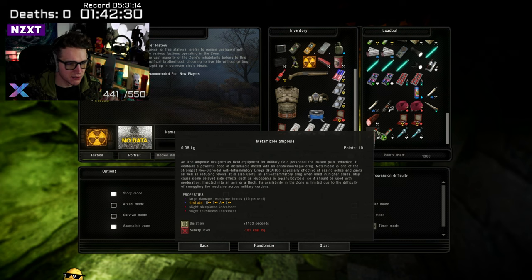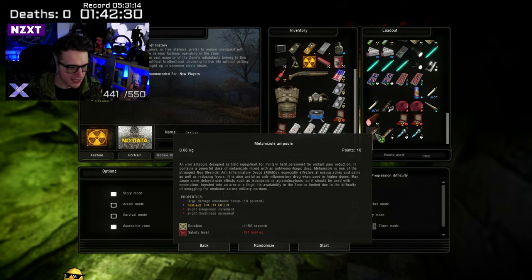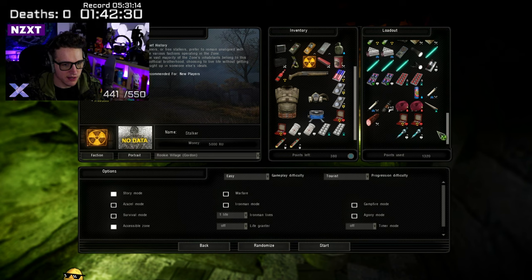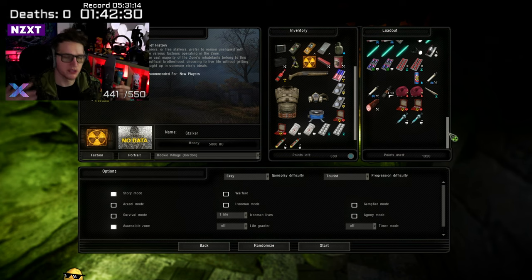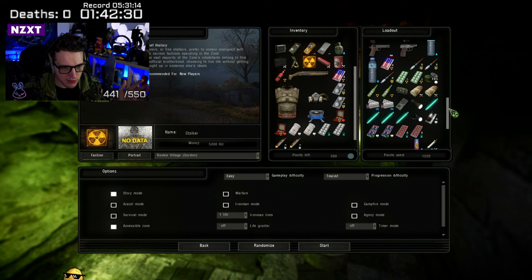Metamyazole ampoules give you damage resistance — specifically 10% damage resistance. This is very useful when fighting basically anything, especially mutants that run right up to you and attack. It can be very difficult to dodge them, so 10% damage resistance is quite nice. We've got 380 points left — let's see how to spend these.